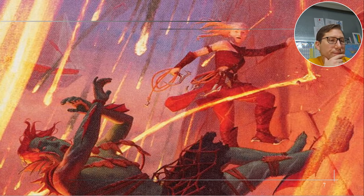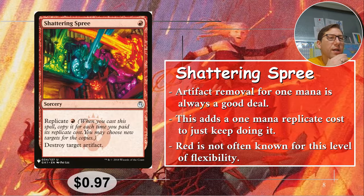Thanks to Craig Rowe for this suggestion. Dead Gone is five whole cents. Number 4: Shattering Spree. One red, and it has replicate for one red also. You destroy target artifact — so one red to just destroy an artifact. That's very good removal; it's often two mana, so this is half. And you can just keep doing it, blowing up more and more by paying one extra red. This is actually my choice here. I do have one of these kicking around — I should get some more. Artifact removal for one mana is a good deal, and the replicate cost is just a huge advantage. That is 97 cents.